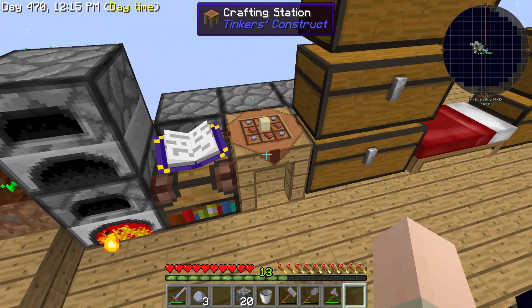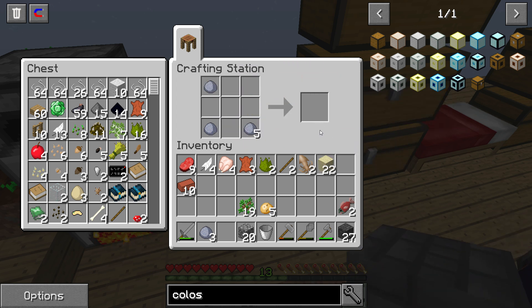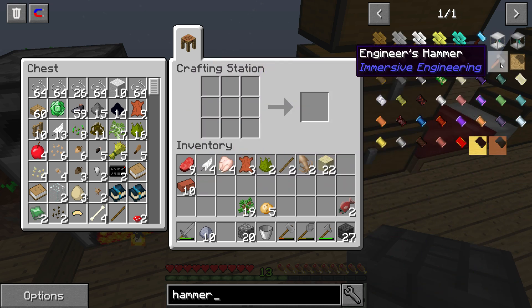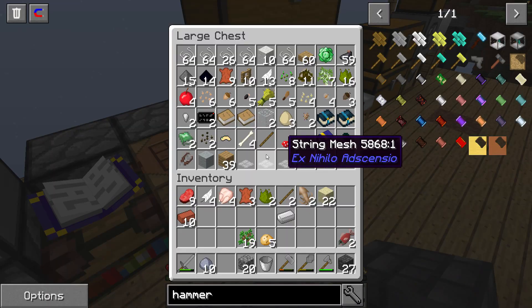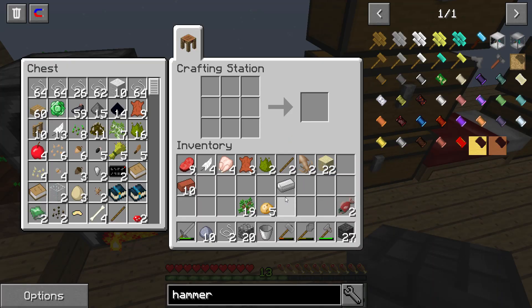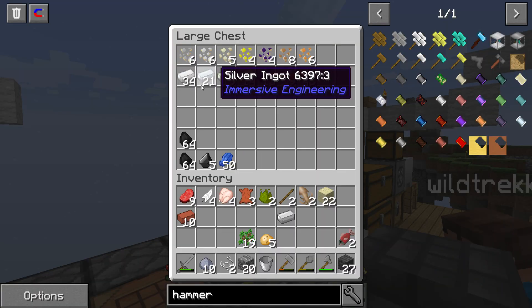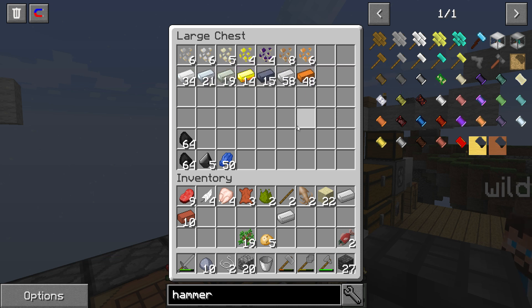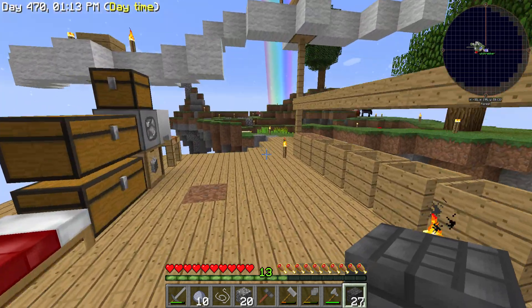That took a fair bit - the grind is real. We've got the recipe laid out for 27 of those blocks, which should be enough. We need an engineer's hammer, which needs iron and string. The recipe shows it scrolling over the item - it's two iron and one string. It's always the other way around from what you expect.